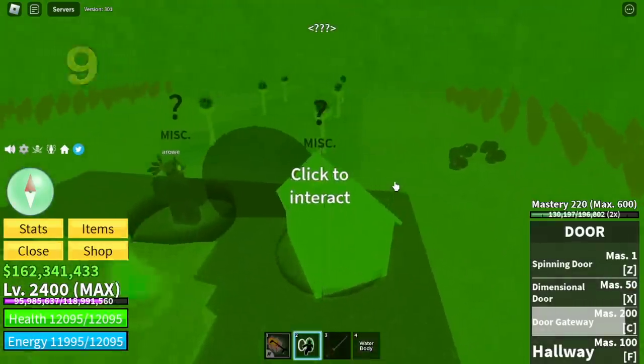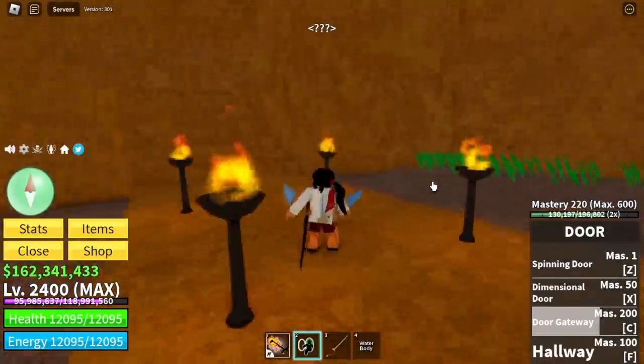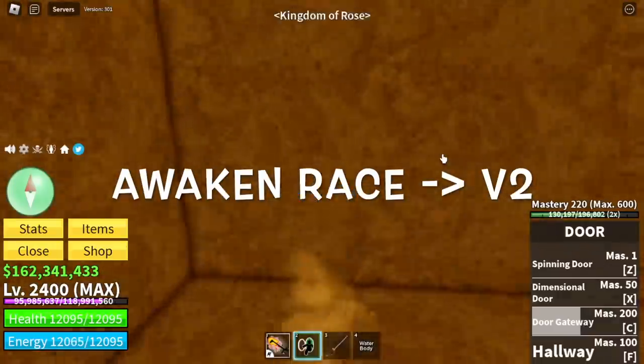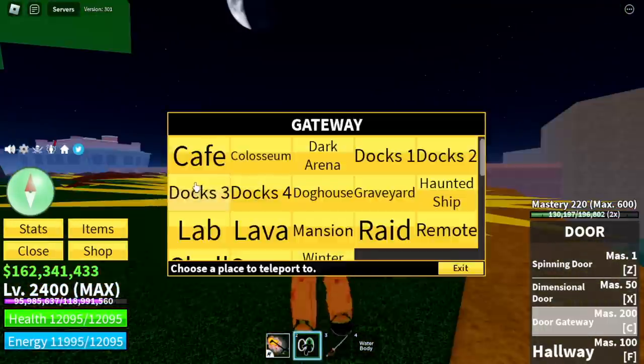For our number nine secret is the dog house. This is the area where you can awaken your race into V2. It is located just here, where the diamond boss is.